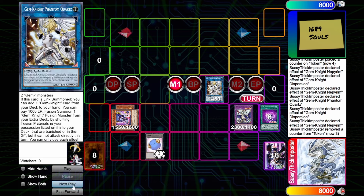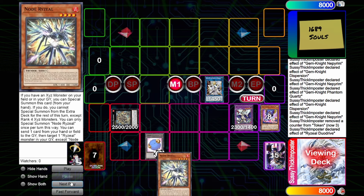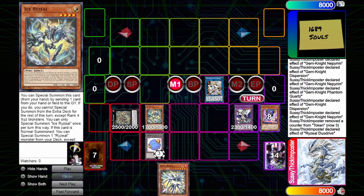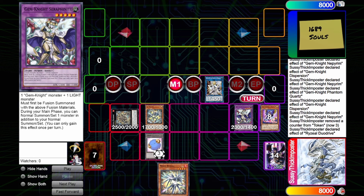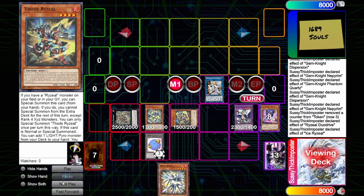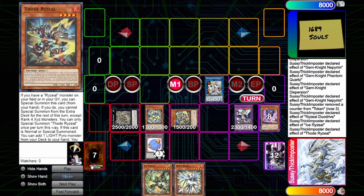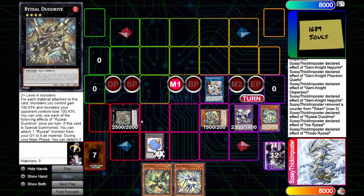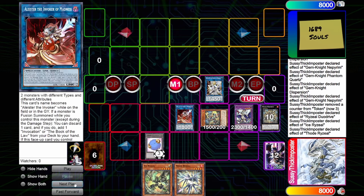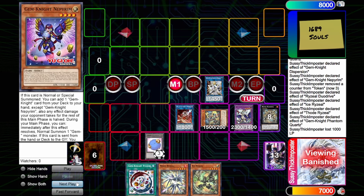If any engine here is going to directly find itself in a meta deck, this is the most likely one. Let's summon Ryzeal Duo Drive, attach both materials to search two Ryzeal monsters — we'll search Node and Ice. Next, using our additional normal summon from Seraphonite, we summon Ice, which on normal summon special summons Thode, and Thode searches a Light Pyro. We link the Fire Thunder and Light Pyro into Allister the Invoker of Madness.